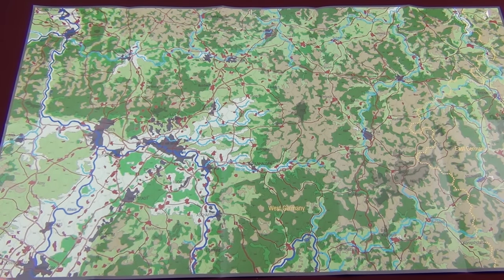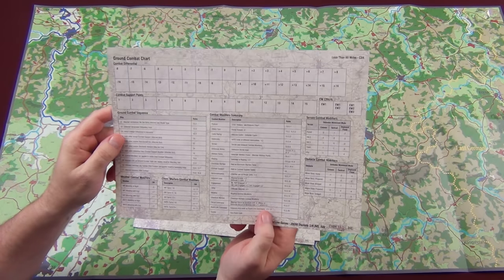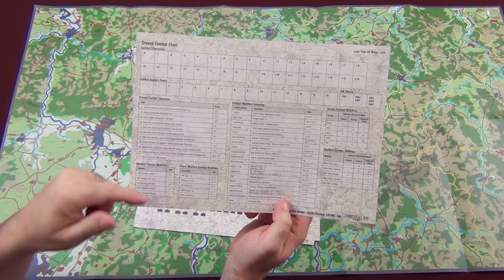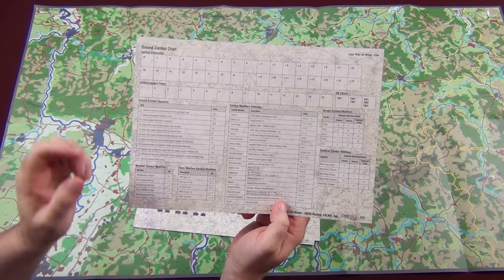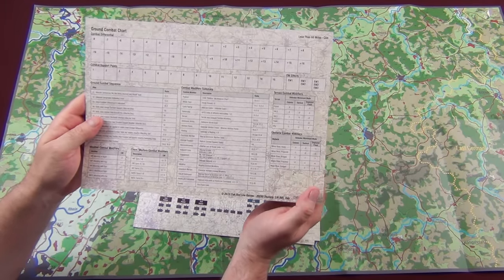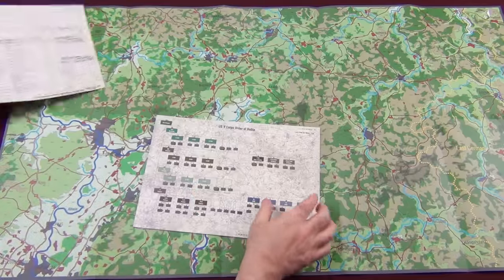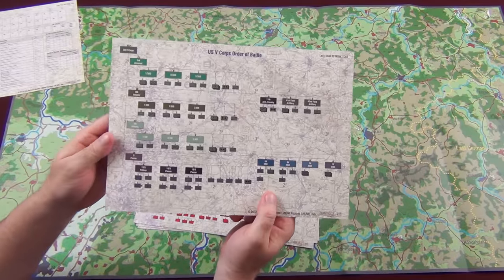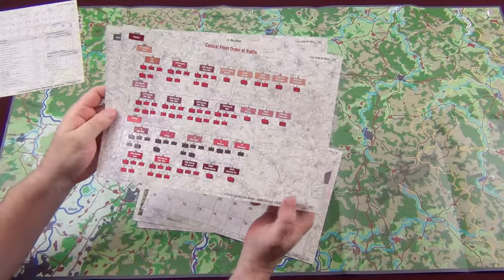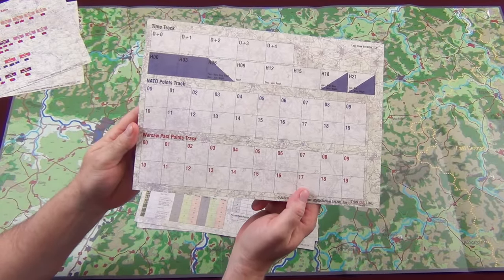This game comes with a bunch of player aids. We've got our ground combat chart with combat differentials, combat support points, ground combat sequence, weather combat modifiers, chemical warfare combat modifiers, combat modifier summary, terrain combat modifiers, obstacle combat modifiers, and electronic warfare effects. These are single-sided. You have your U.S. 5th Corps Order of Battle and the Soviet Order of Battle, plus a time track that also covers the NATO points track and the Warsaw points track.